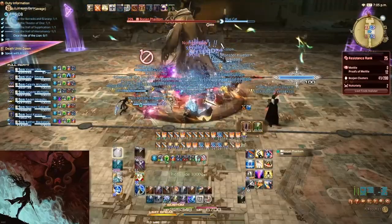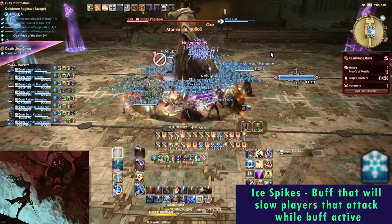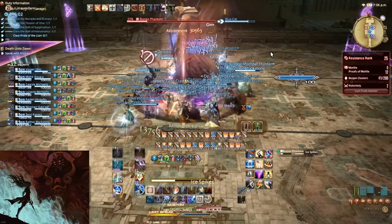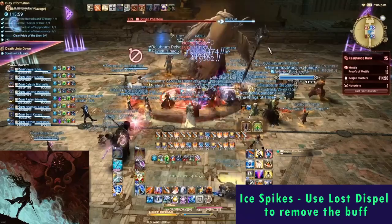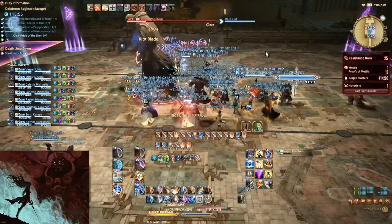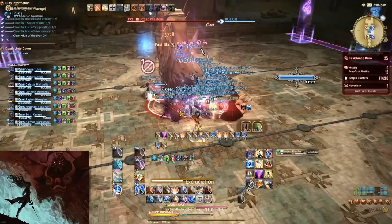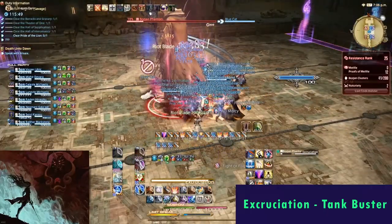Next is Ice Spikes, where the boss will cast a buff on itself which will slow players that attack it. Players can sheath their weapons to play safe, while Lost Dispel goes out to remove the buff from the boss. And lastly, we have Excruciation, which is a tank buster.